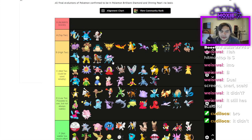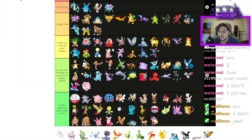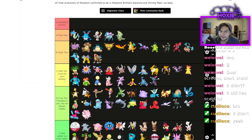Suicune — I actually want to say top tier. Reliable Tailwind, Scald, Calm Mind — it has everything it needs and is very hard to break. Tyranitar is top tier in my opinion — it's always top tier in VGC unless it's a Restricted format. Sand is great, it's one of the few Breakers for Cresselia that can reliably beat it. Great against Togekiss unless you get crit on Dazzling Gleam, but if you don't, you easily tank it and one-shot back.